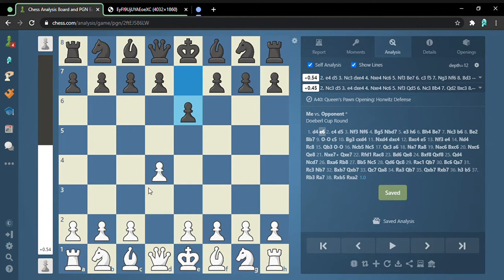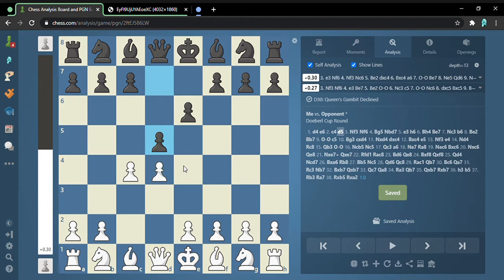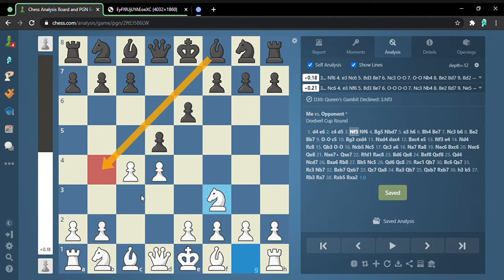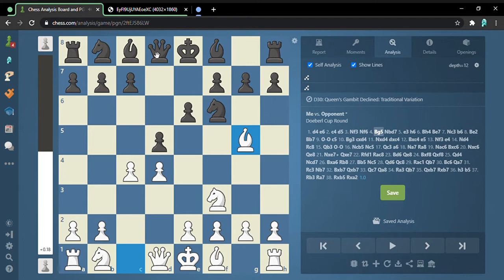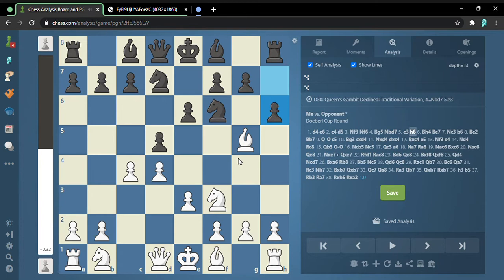I play c5 and he plays d5, so now I've never declined this. These two pawns are pressuring the center and I play knight f3. I chose this instead of the other option because I don't like getting pinned. He copies, now I pin him and he doesn't unpin yet — he plays knight b7, defending this and also defending the potential threat of knight e5, getting ready to push with c4.